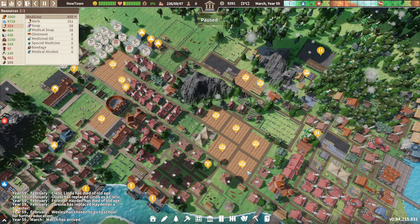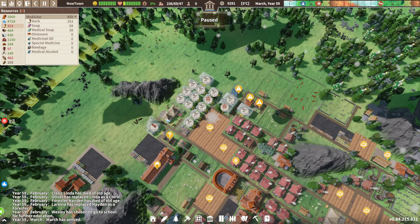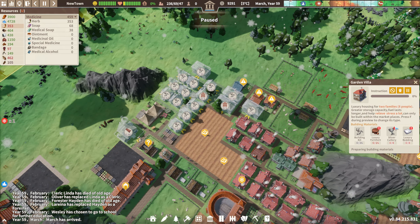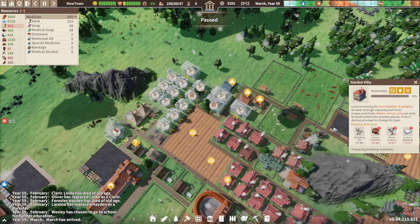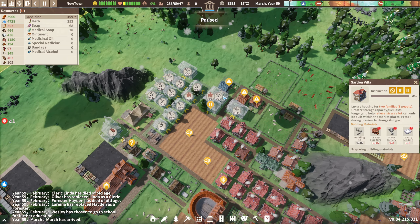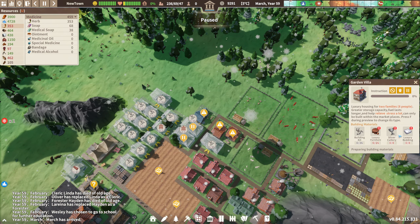Hello and thank you for joining me for another Settlement Survival episode. So where did we leave off last time? We did some drastic renovation, building some extra houses, and we teched up into the Garden Villas which I've not seen before. We've got all these extra items here but I can't build those because I don't have the luxury furniture or the cultural requirements.